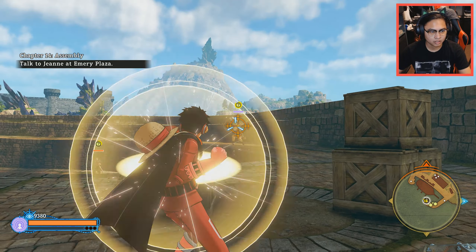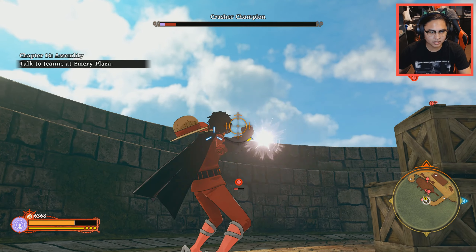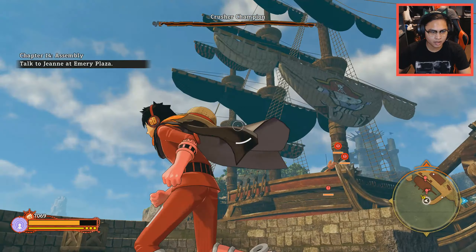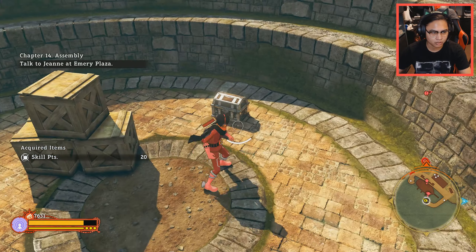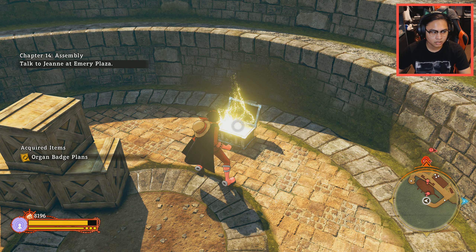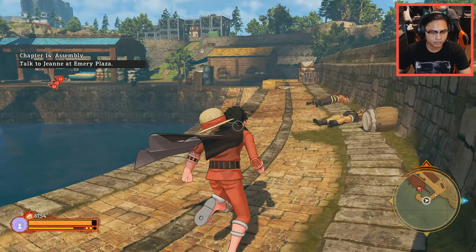Get out of my sight. Bazooka my ass. Alright, I don't care about them anymore. They can approach me — I'll just get this treasure real quick. There we go. We got an Organ badge plan, guys.